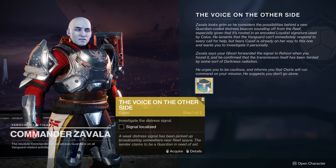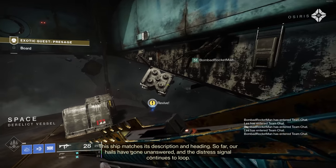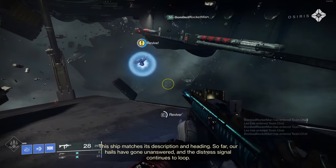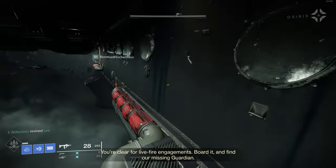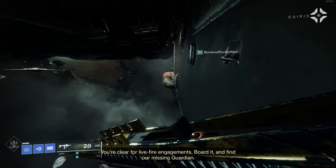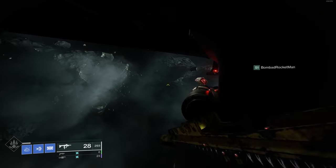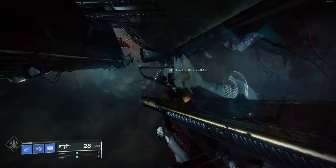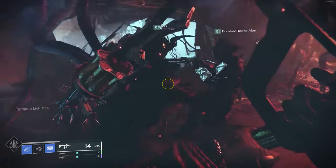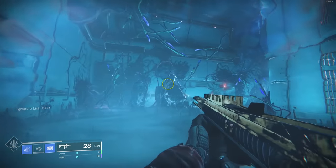Upon going to Zavala, a mission on the Tangled Shore will unlock called Presage. You remember in the trailer where Osiris says there's no light out here, Guardian? That creepy Leviathan-looking ship? That's that ship. Essentially, a distress call has been put out by another Guardian and you're going to go rescue him. I'm not going to ruin it for you, but at the end of this quest you'll be able to obtain the exotic scout rifle. The quest is pretty easy and straightforward — nothing too mechanic heavy. There are these spores you're going to have to stand on and shoot, which coats you with an aura to allow you to run through barriers inside the ship.